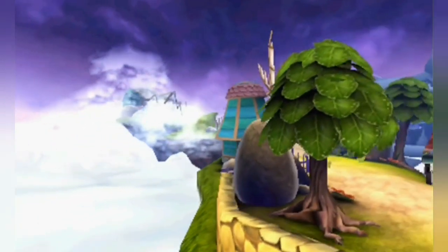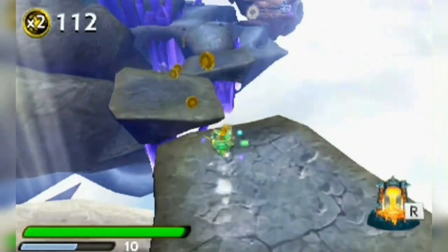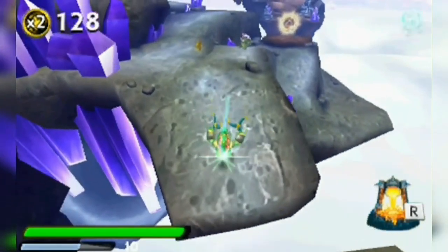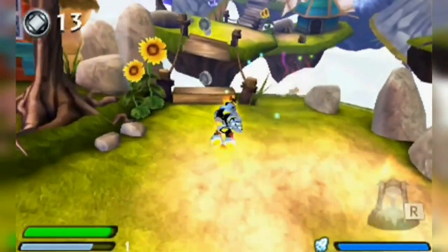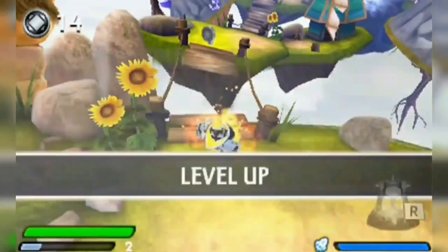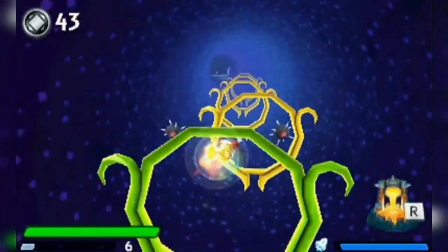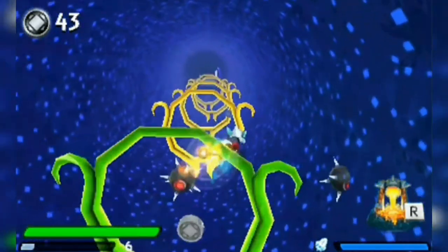We have only talked about one Swap Force level so far but that's about to change — next up it's Shimmer Shard Shire. This is the first crystal level in the game and the crystal levels are the weakest by far. I prefer the first half of this level, as the second half is pretty boring and everything is gray. I love how much better the swap zones are in this game than the console version, but I don't like the rocket and bounce zones, and this level has a rocket zone, which is a downgrade from the other six swap zones.